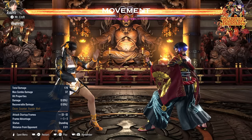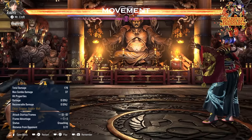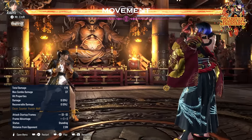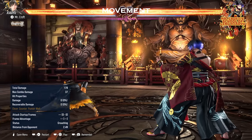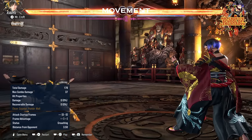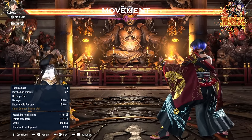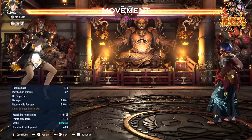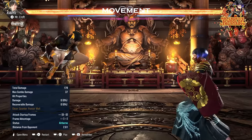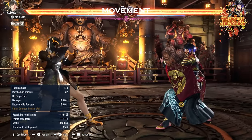Hello everyone, today I want to talk about Xiaoyu's movement in Tekken 8. As we all know, she is being called the dancing phoenix in this game and Xiaoyu has always been known for dancing around her opponents, being super evasive while doing so, getting the life lead and then running away, turtling away with all her moves. So I would like to show you all her options she has to create these situations.